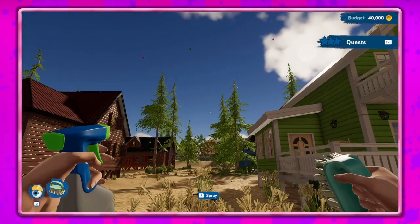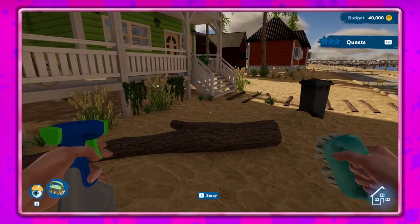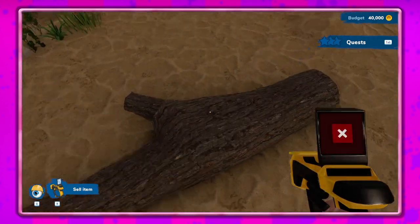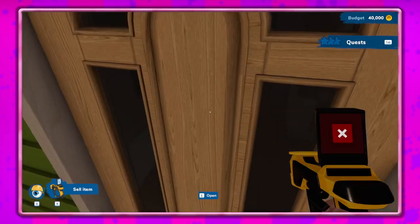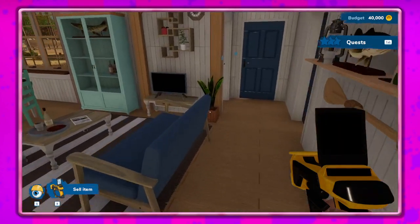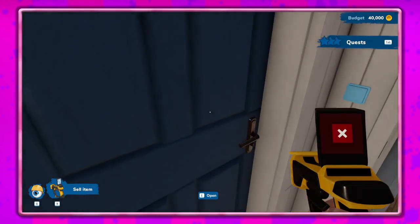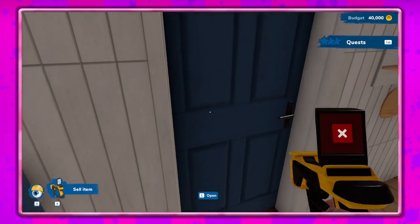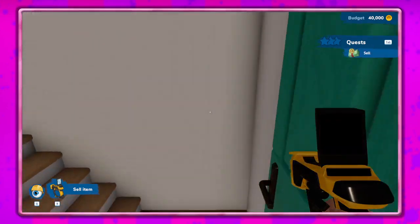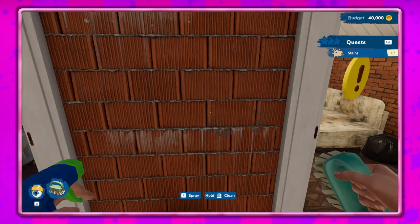Alright, so this should give us our last two tools that we don't have yet. Let's click and go to sell, see what we can find in here — so upstairs or downstairs? I feel like it's probably upstairs. These all look good. Alright, let's go see if we can do upstairs — oh here we go. Let's first do cleaning.